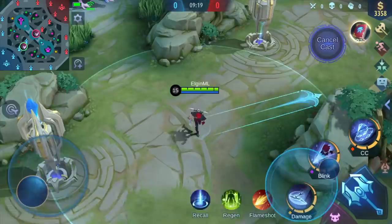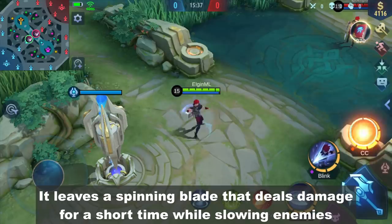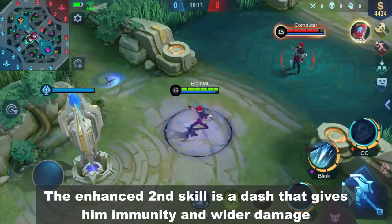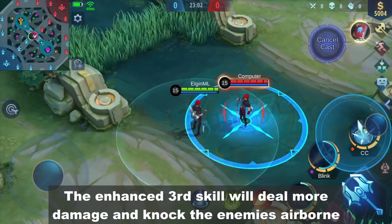His passive skill is what gives him complicated combos. Whenever he uses two different skills, his next skill will be enhanced. The enhanced first skill leaves a spinning blade that deals damage for a short time while slowing the enemies. The enhanced second skill is a dash that gives him immunity and wider damage. The enhanced third skill will deal more damage and knock the enemies airborne.